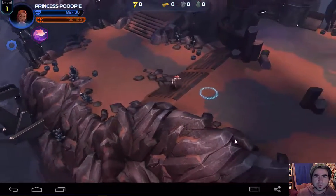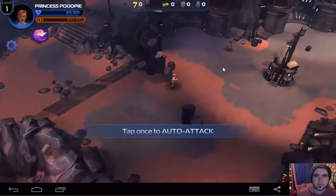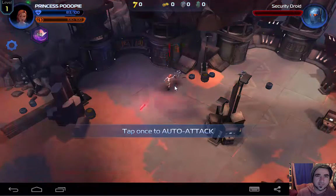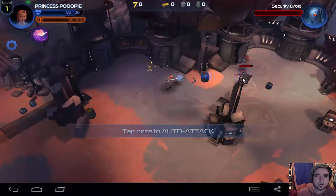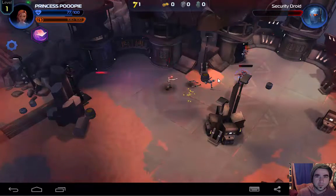So we're just doing a bit of exploring. I wonder if there's any secret stuff. Tap once to auto attack. Let's get this dude. Look at that. Is it getting me in close range? I've got a better gun than I have. They're getting me though. I need more energy.